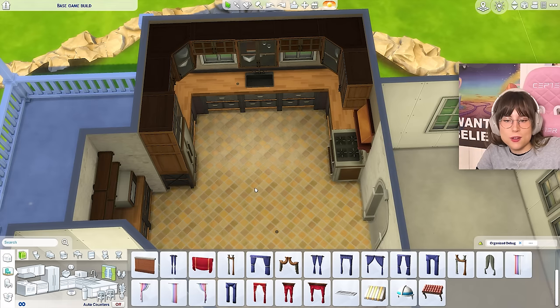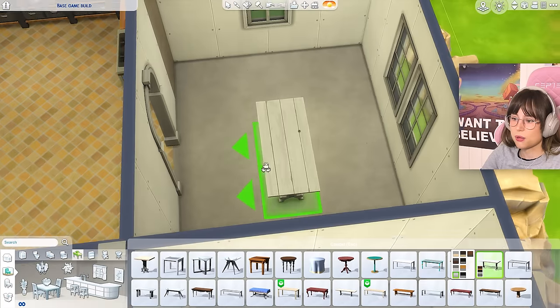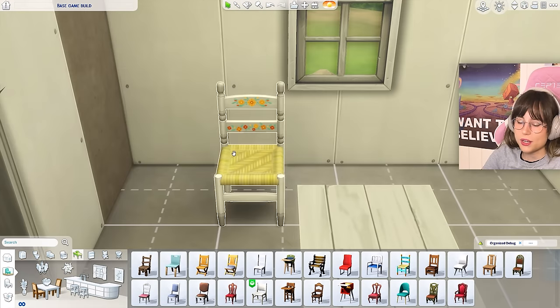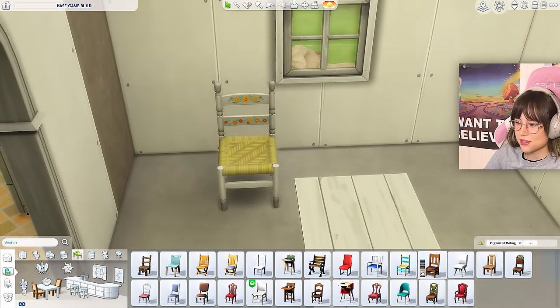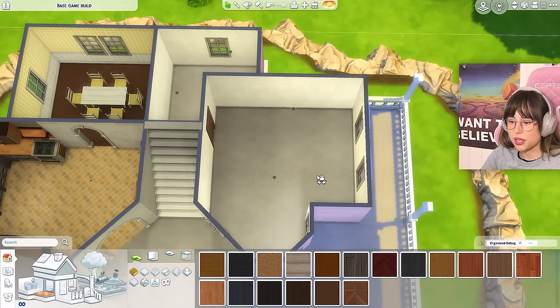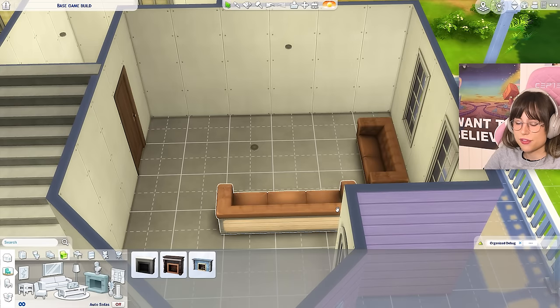I like to put in furniture first in all the rooms and then come back to decorate - that's just how I am. Let's go to the dining room. What can we put in here? Oh, I like this table and some chairs - wait, I love those chairs! They're base game! I'm gonna use those.